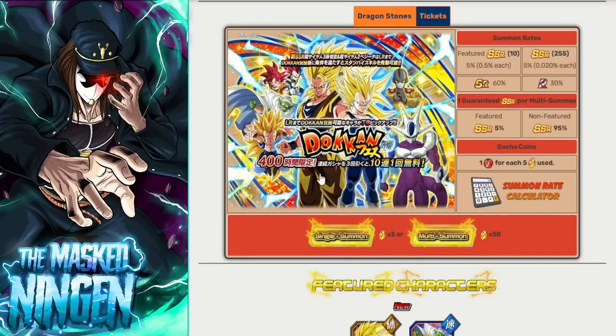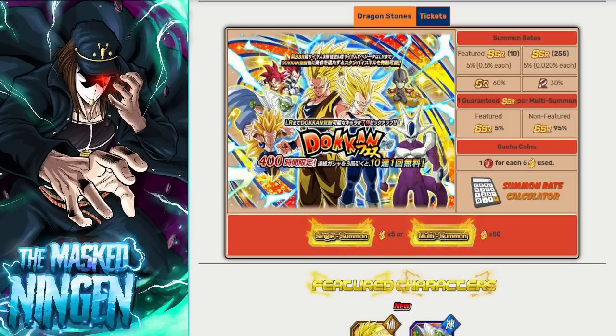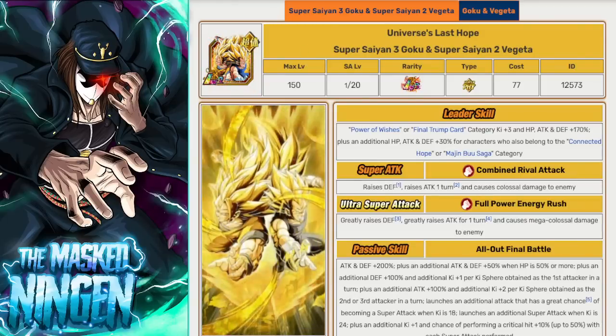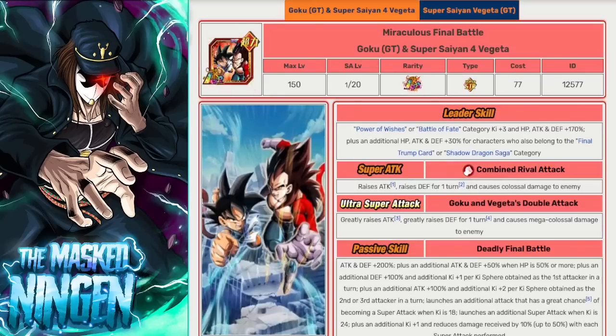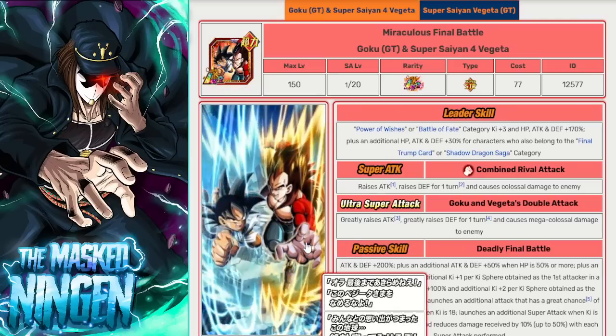Let me know your thoughts down below in the comment section, hit that like button, and let's jump straight in. The main highlight of the banners, the new units, are the two new Dokkan Festival exclusive LRs: the Buu Duo, Super Saiyan 3 Goku and Super Saiyan 2 Vegeta, and then the GT Duo, base form Kid Goku and Super Saiyan 4 Vegeta.